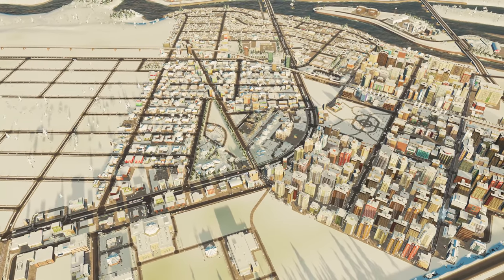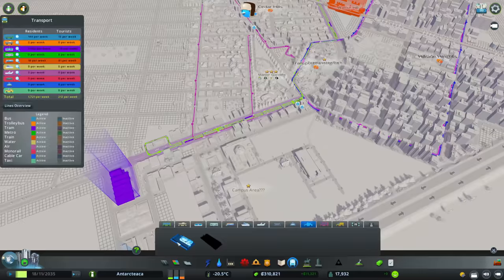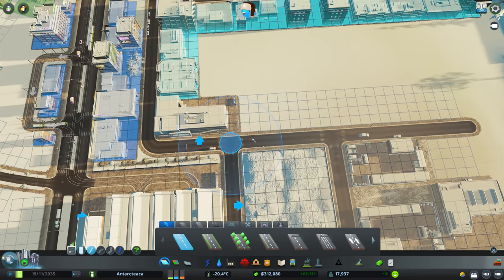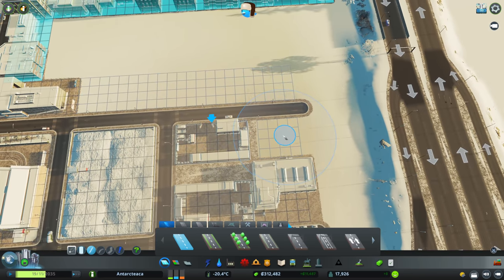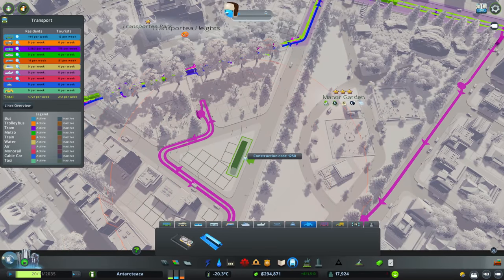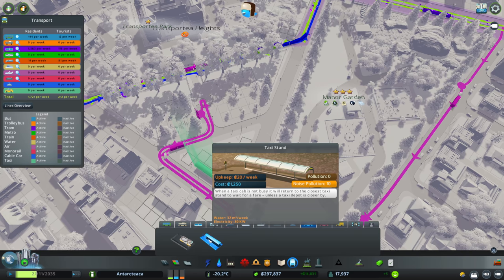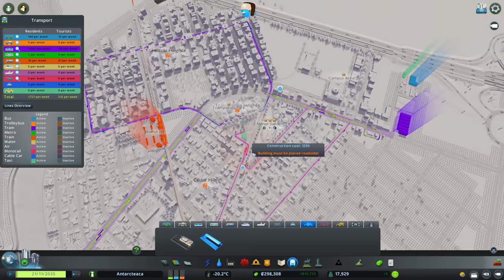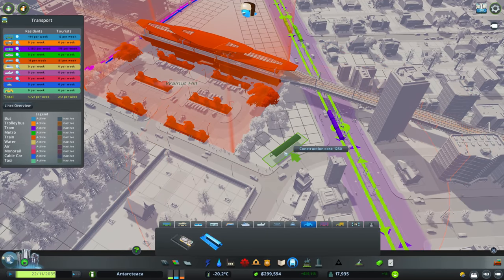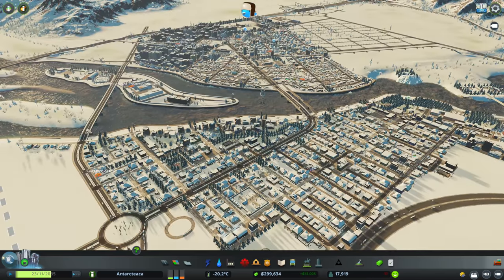Next on our list: lots of suggestions for a little something to add to our Transporti Heights mini hub, and that is taxis — something I rarely use. We're going to take our taxi depot and pop that over here in our utilitarian section. That now gives us access to taxi stands. We could probably fit one taxi stand here and maybe squeeze another one near our train station. We've got plenty of transportation going everywhere else, so that's a nice little addition.